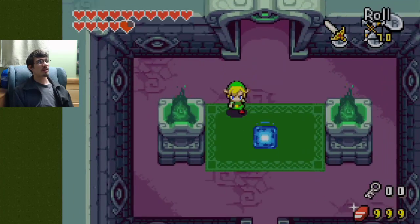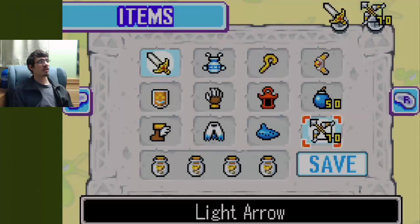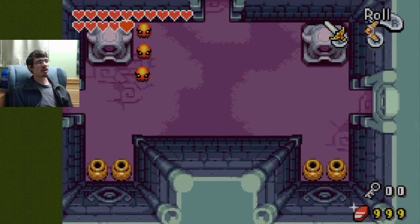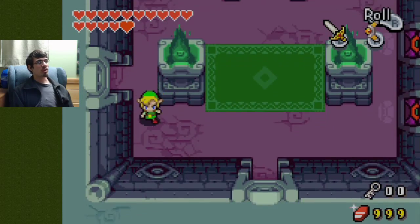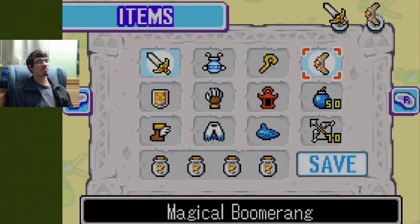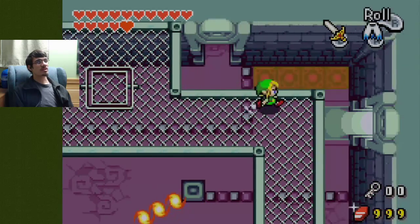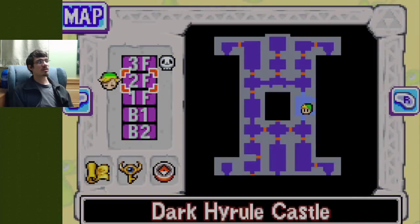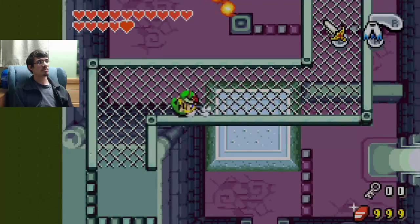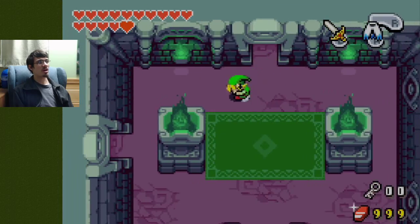All right, time to work our way back around — to where the boss's door is, and then we can confront Vaati. Dark Hyrule Castle is cleared; all we have to do is take out Vaati. There's nothing else here for us to do.